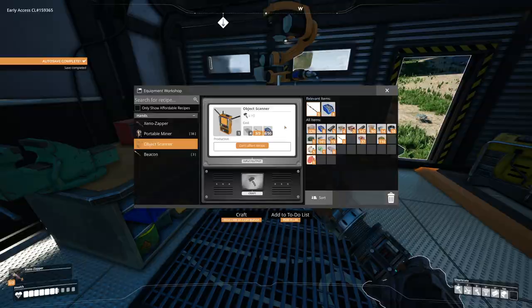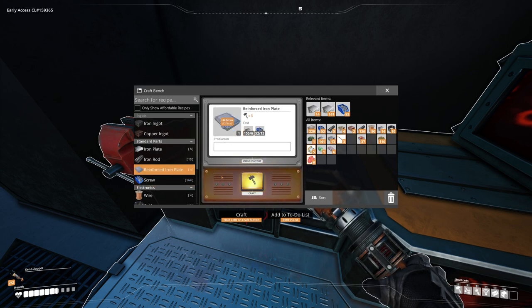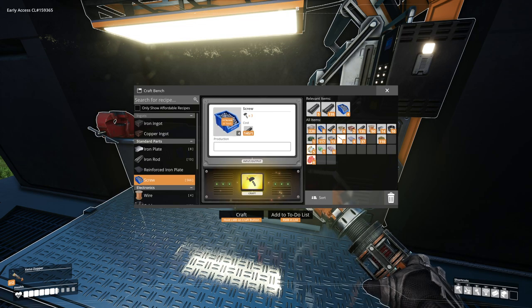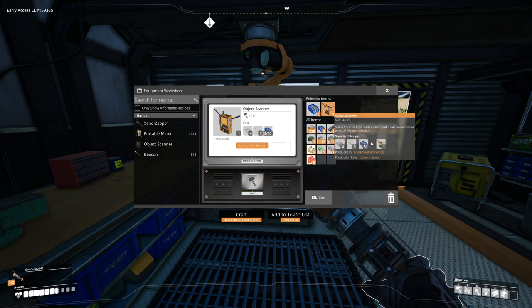We need four reinforced plates so we're gonna need more screws — just enough to make four reinforced plates. I think it's worth just making stuff for the first time, learning what the game has to offer. Getting more and more tools is probably always worth it. We need 46 more screws — should just take a second. There we go, we have plenty now. All right, we have an object scanner!